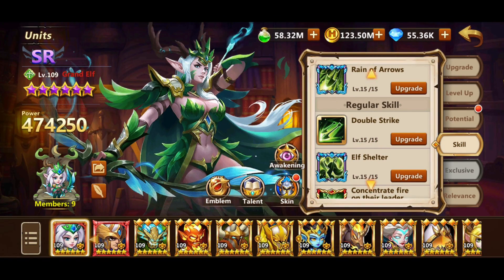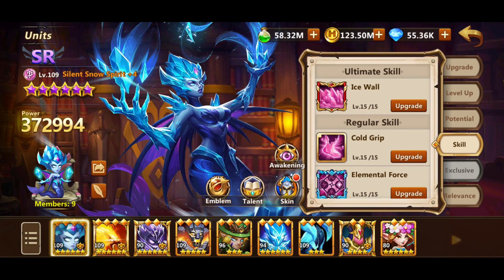Woodalph, our secondary damage dealer, used to be the best unit until Marksman's weapon was released — still very good damage. Unit placement is important to utilize double strike. Ice Elemental is a unit that can slow down enemy units, increasing both Marksman and Woodalph damage by procing the double strike skill, as well as reducing enemy damage reduction through awakenings.